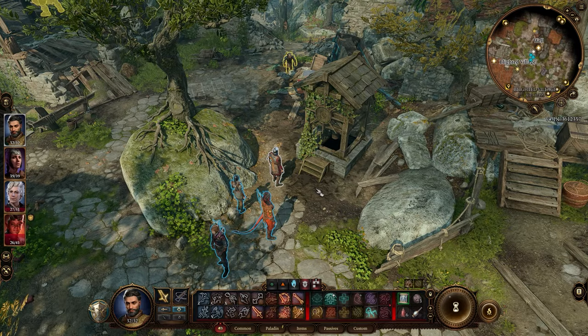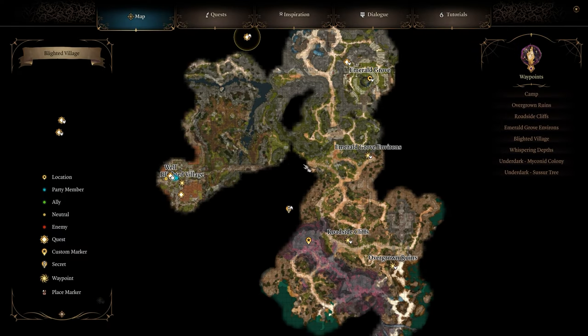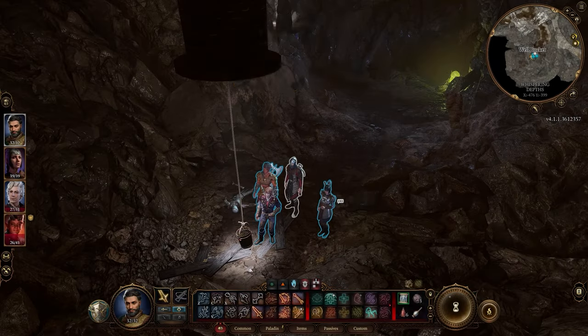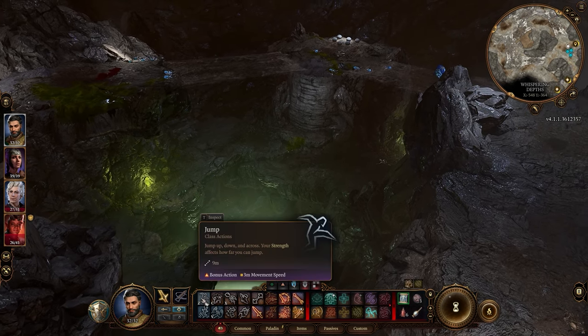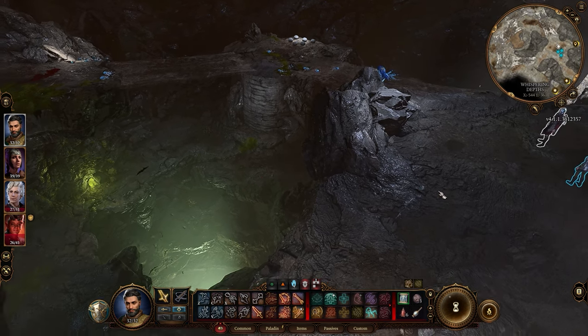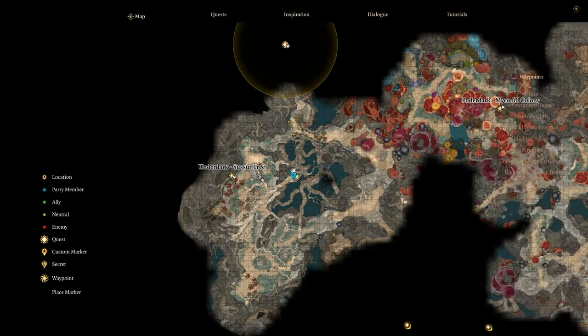There are other ways you can get there much later. If you want to get there now, all you've got to do is head back to the same place — the Blighted Village on the west — and go down the same well you did before where you meet the spiders. There's a bunch of spiders down here and a spider boss. Right next to where you fight the spider boss there's a large green pit. You're going to need Feather Fall or something like Fly. Feather Fall definitely works — you can pick up a scroll or your wizard should learn it. Jump down the hole and you will end up in the Underdark.